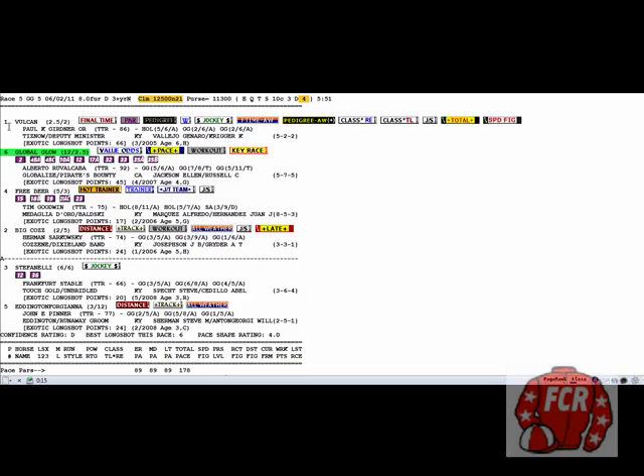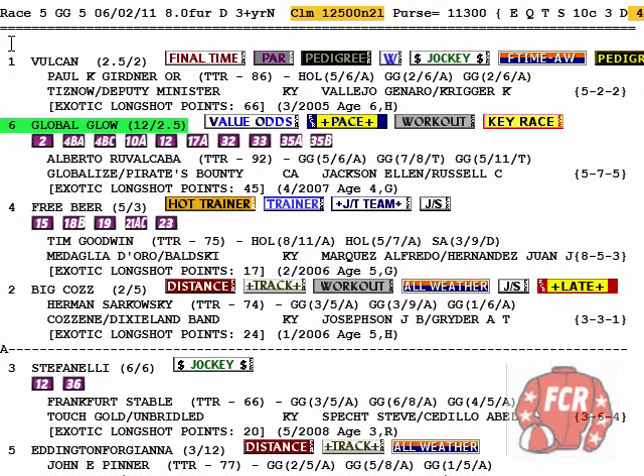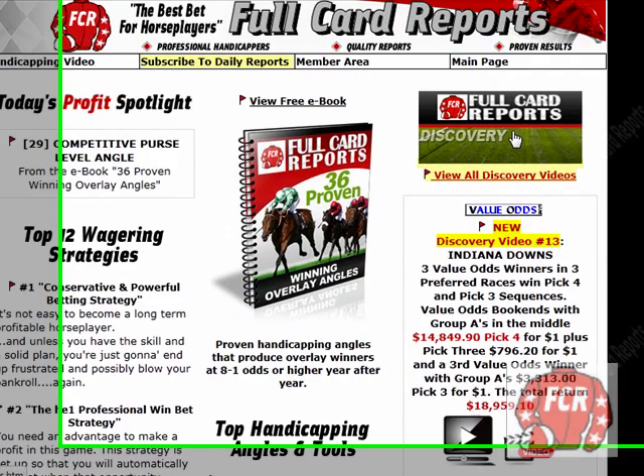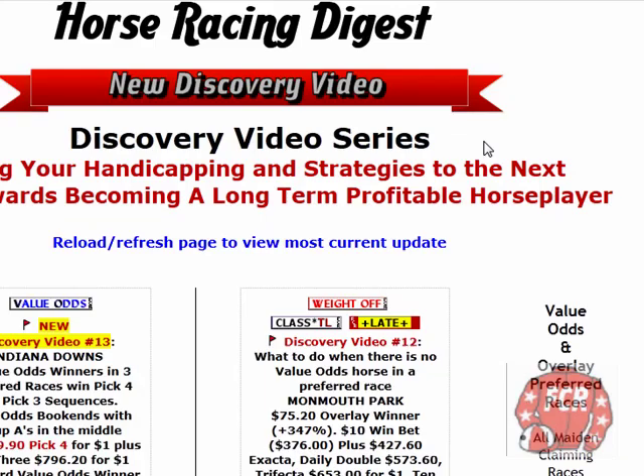Discovery video number 14. We're at Golden Gate Fields. This is a $12,500 claimer, Non-winners of 2 Lifetime. It's a preferred race. I have them all listed now on the Discovery Video Series page over here on the right hand side.